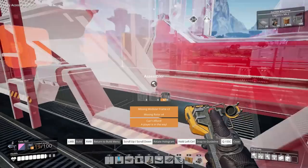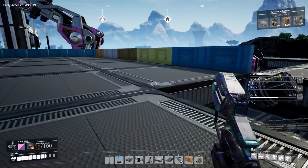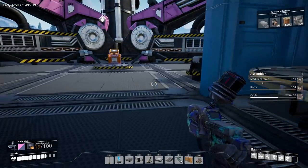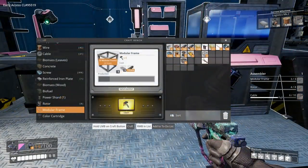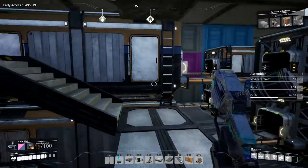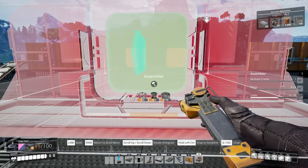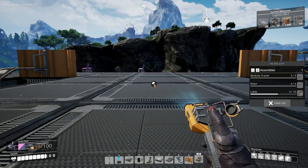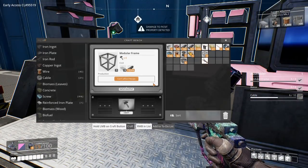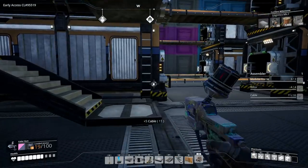So what do we need for that? Modular frames — we need a few different things. Let me add those to my list and go make some. Modular frames and rotors — we need to get all of those things automated as well. But let me just make those by hand for now. Three modular frames — they're not actually that complicated to make. I do want all of those things being automated so I can just pick them out from somewhere. We can't afford the assembler — we need some wire. I'll grab some cable.